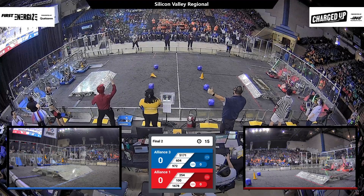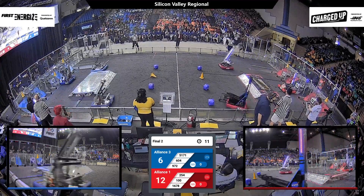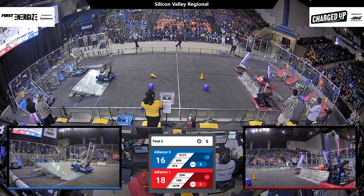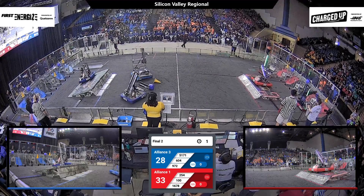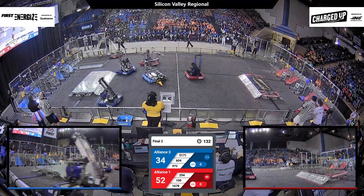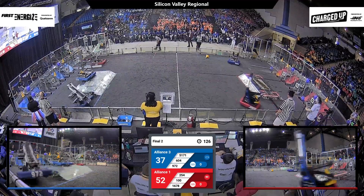Three, two, one, go! As autonomous begins, the blue alliance starts with three cones already placed in their grids. Red, meanwhile, has already scored a total of five game pieces, although one has fallen from the upper row to the bottom. While Wild Hats dock and engage, the Cliques get a final cube scored in the middle row, and Citrus Circuits contribute a cone. It's red who starts to tally up the lead.